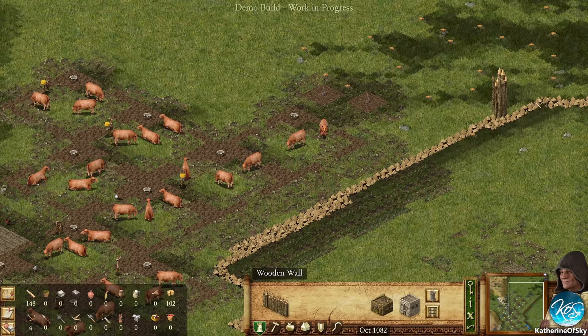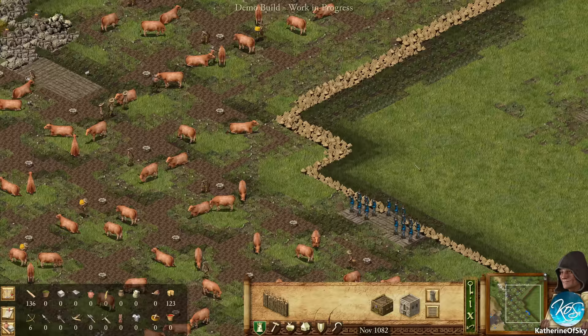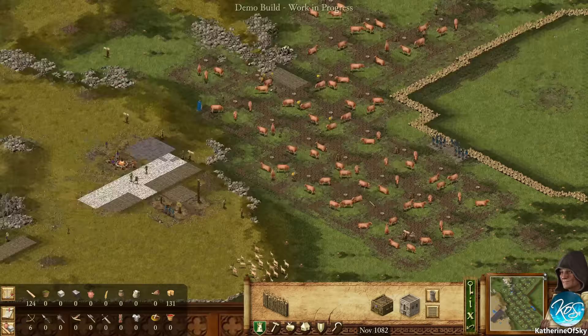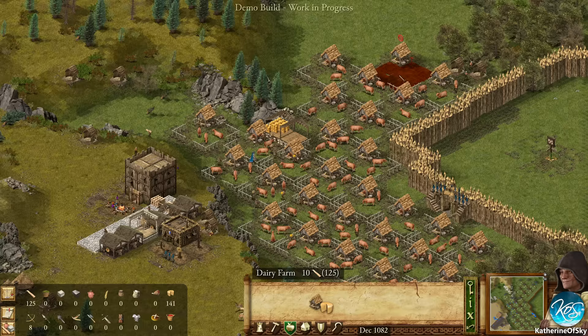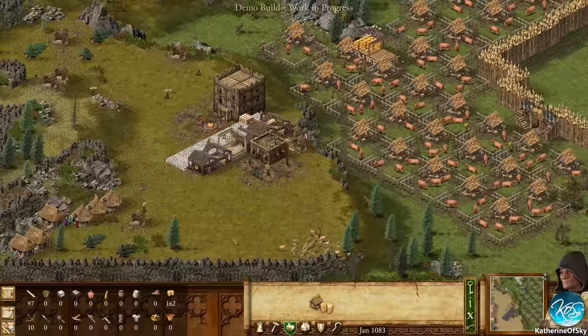I want to have a double-layer wall if we can. Now we have so much cheese and stuff, it's pretty great. We can keep on cheesing things. That's pretty much all we can build for cheese down there - we can also start building some up here if we really wanted to.